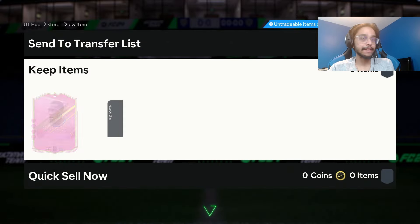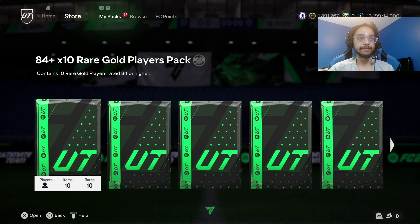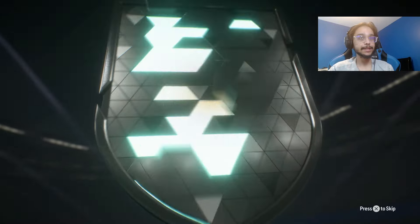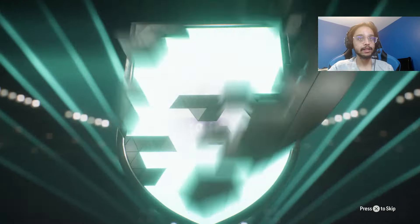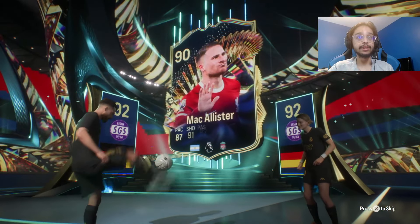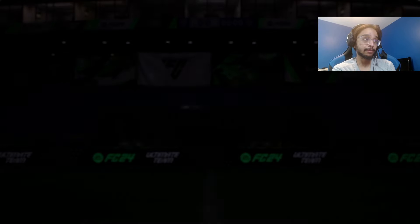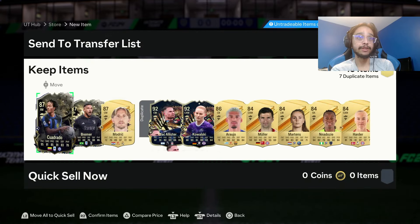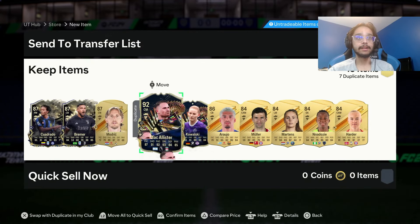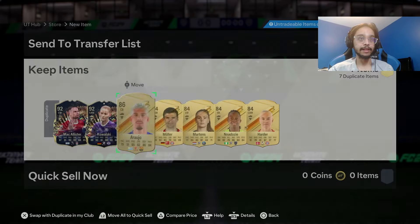We've done two with the 84x10s so far and we got a footies out of each one — that's kind of crazy. I'll take another footies, EA, if you wanna just chuck one over here. It's a Team of the Season or Team of the Year — German cam. Okay, it's two Team of the Seasons, I believe. A 92 and a 92. But there could be a footies behind here — never mind. Alright, we got two Team of Seasons.